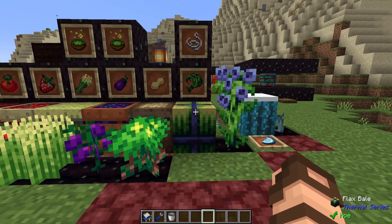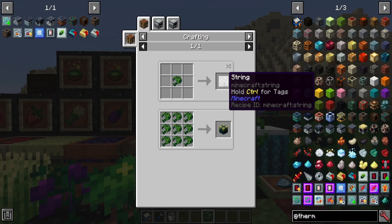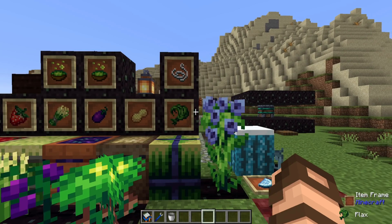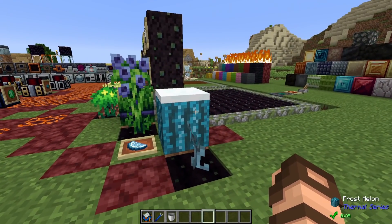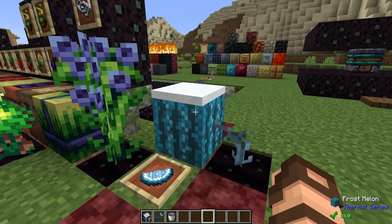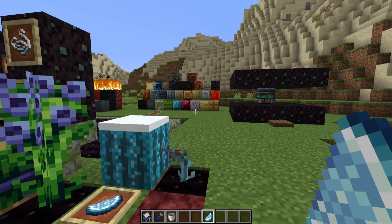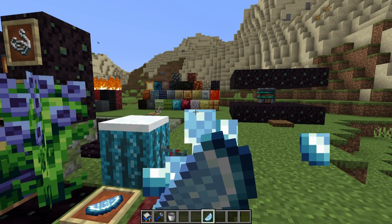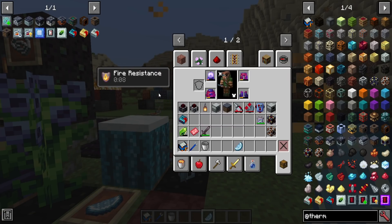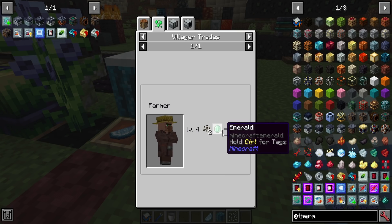That's not all — there's also flax, which you can straight up convert into string. There are a few more alternate foods as well. One is the frost melon: when you plant it on the ground and it grows, it will replenish snow on top of itself. More importantly, eating a frost melon slice gives you fire resistance for about 10 seconds. Sometimes you can't find these seeds in the world — you've got to find a farmer and do some trading.